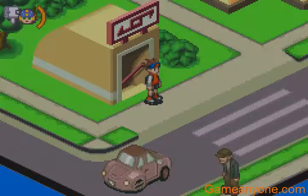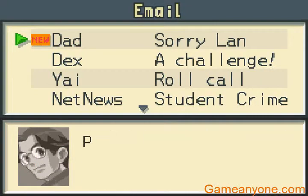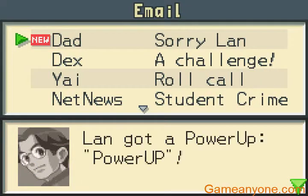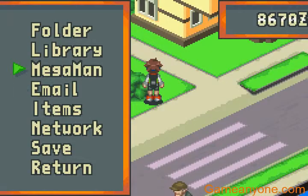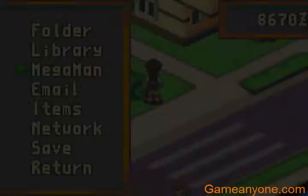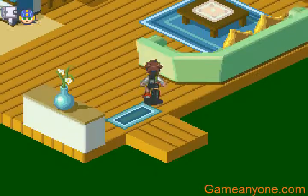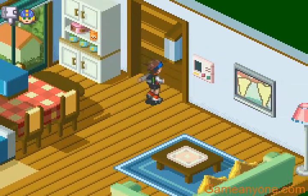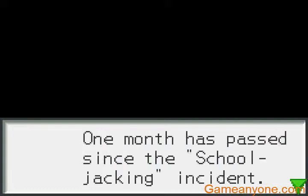Fun fact: regardless of how strong and how many chips you might have at the end of the game — you got an HP and a power-up by email — in this game, no matter how much you get, the next game Lan and Mega Man will always start back at level 1. Apparently Lan hits the format button more times than anyone else in their entire life. Also, time skip — one month.